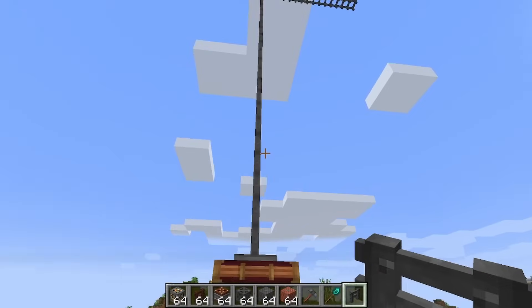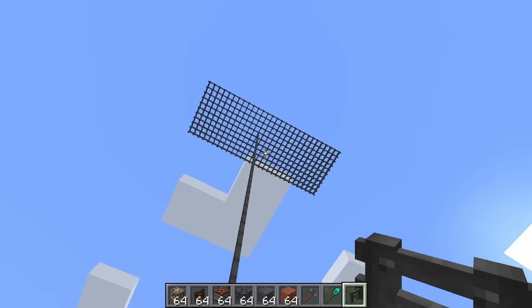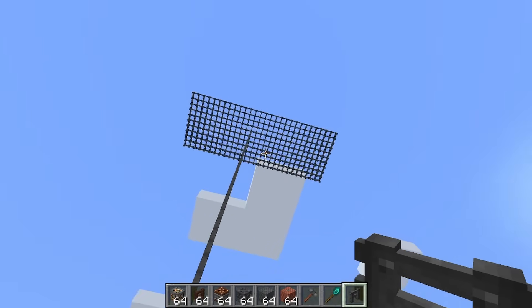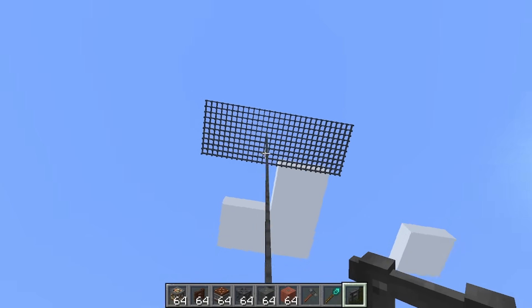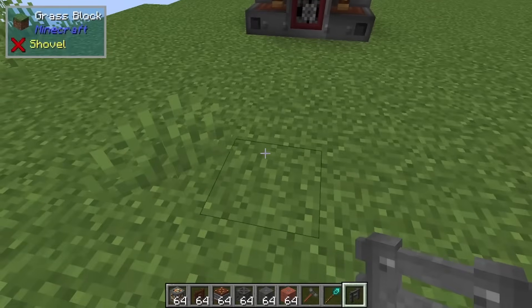There you have it — we got our natural lightning strike. I should mention tridents do not work. So if you want to throw a trident here and conjure some electricity or summon it, it's just not going to work. I tried it in the test world and it didn't work.